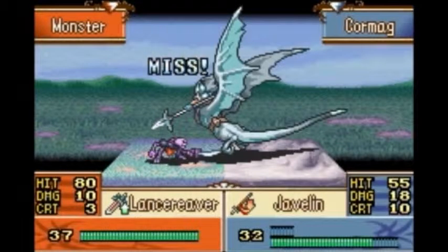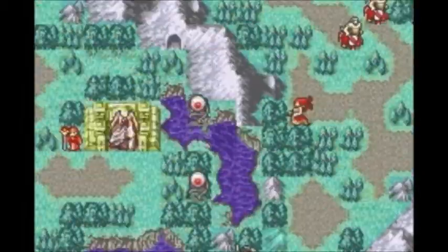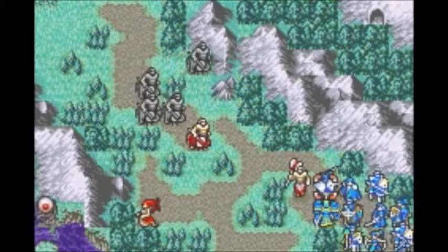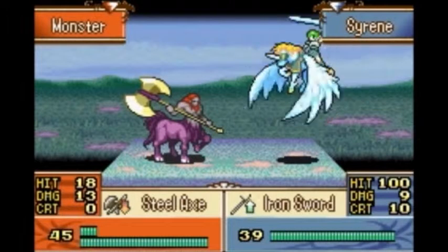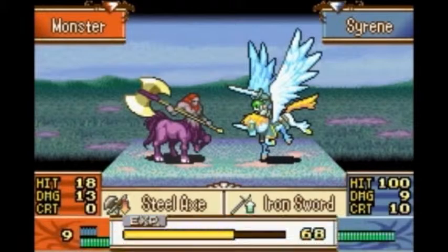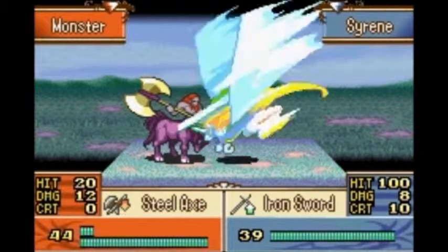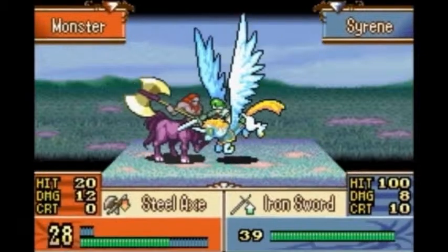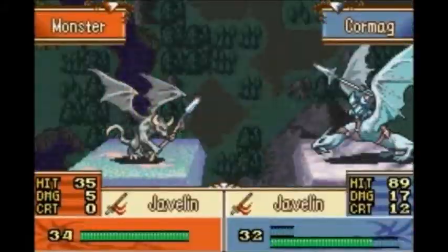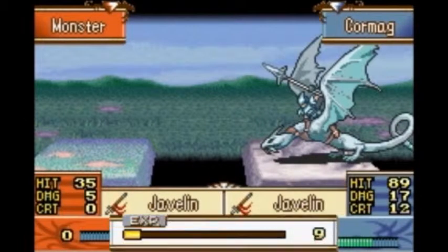Oh, you have a Lance Reaver, you cheeky bastard! It's a unit that Cormag cannot kill. All those male wins — that's almost enough to kill it. She just set herself up for the kill. Unless this is the one... okay, it's not the one with the Sword Slayer. I was a little concerned that it was. That was unnecessary, Cormag — thank you anyway.